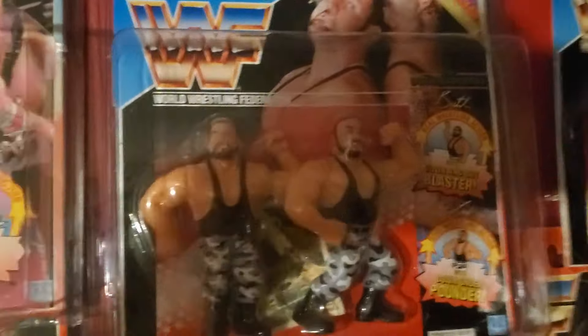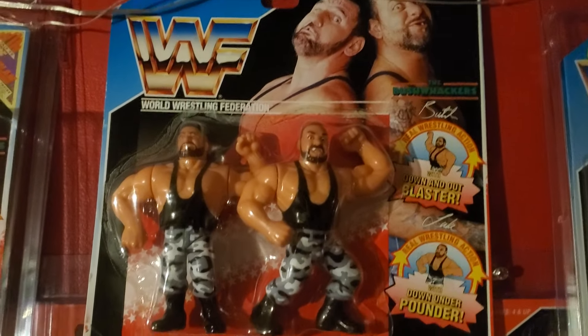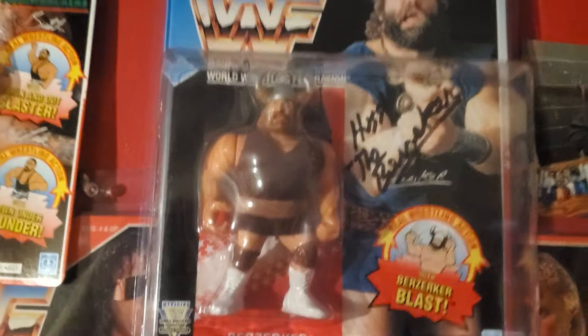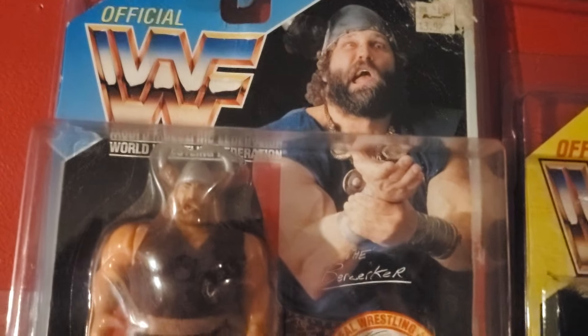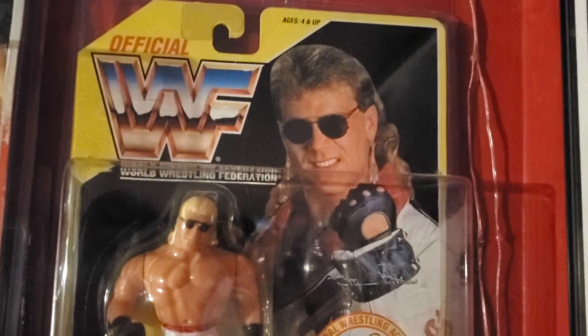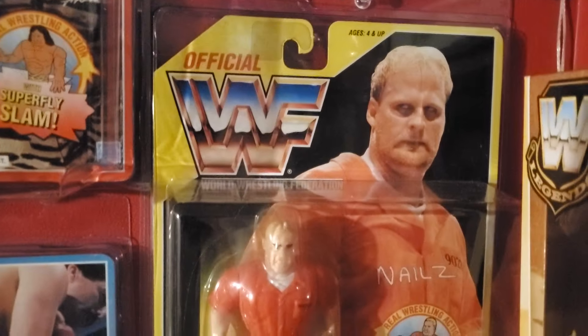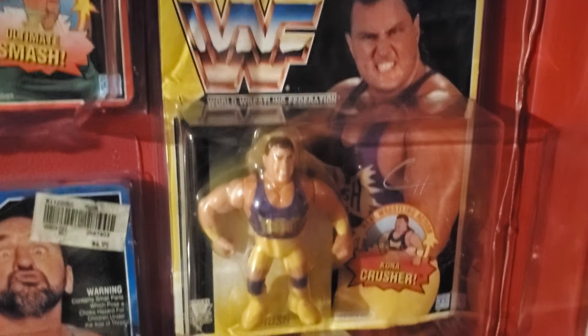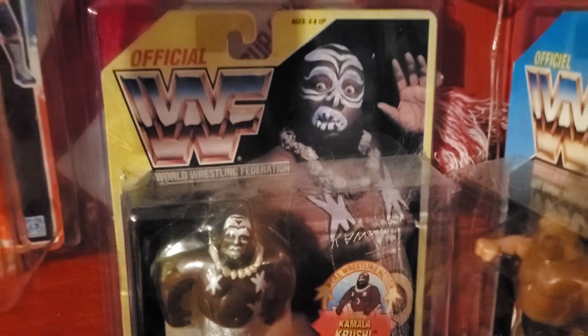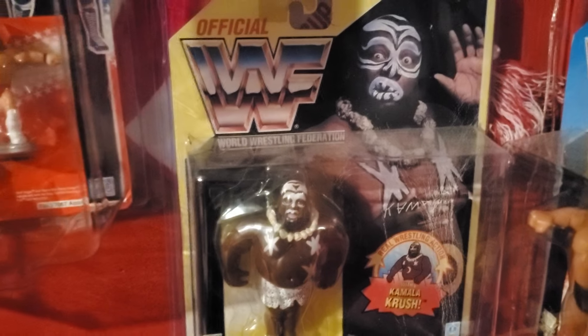Signed Bret Hart. Two-pack of the Bushwhackers. Another two-pack of the Bushwhackers. Signed Berserker. Another Berserker — this one on card as well, but not signed. I think I'm gonna open him. On the yellow cards, we got Shawn Michaels for the collection.